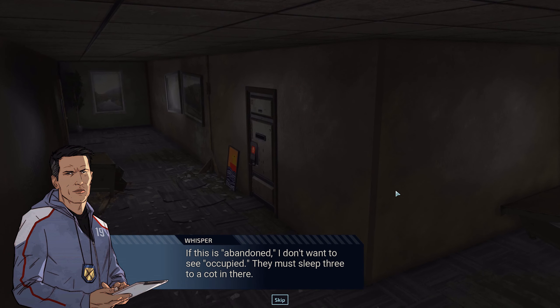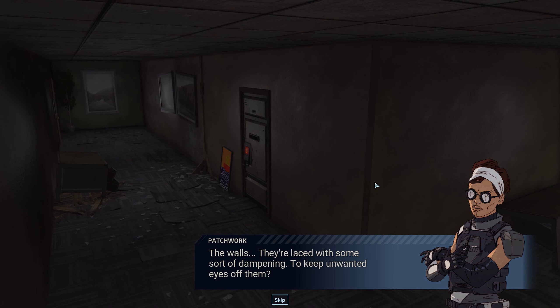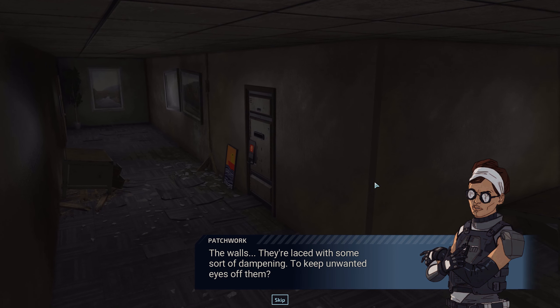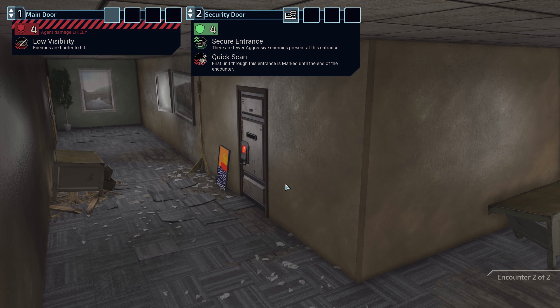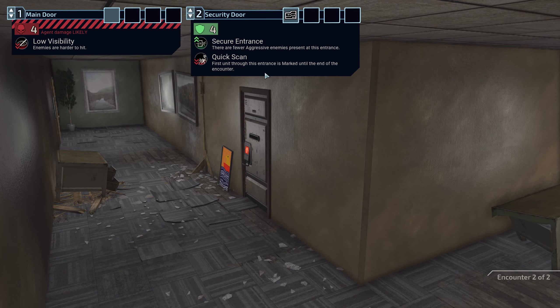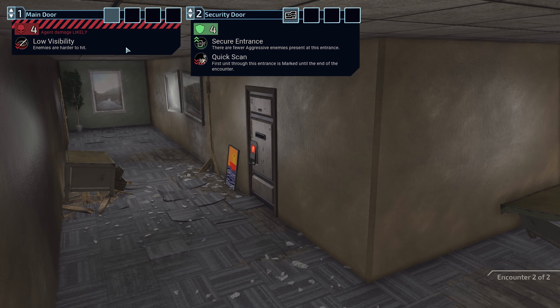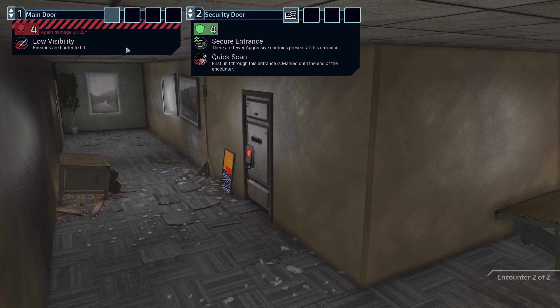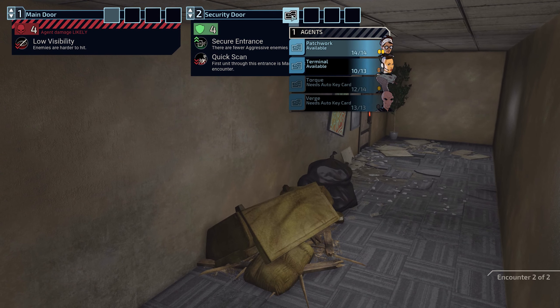If this is abandoned, I don't want to see occupied — they must sleep three to a cot in there. The walls are laced with some sort of dampening to keep unwanted eyes off them. There's a little ducky there. Pure aggressive units, marked — enemies are harder to hit. Don't like that, but pure aggressive enemies is good.